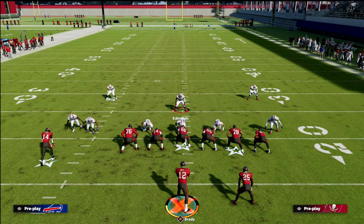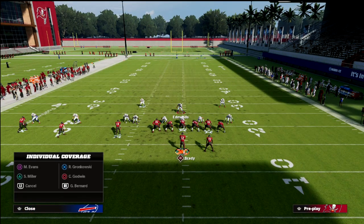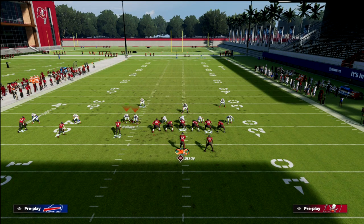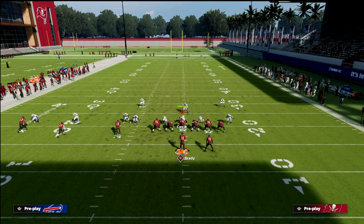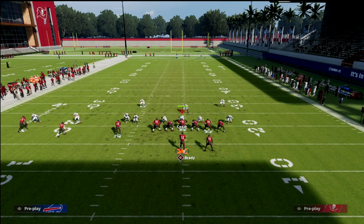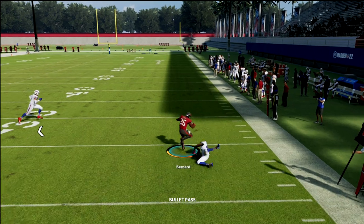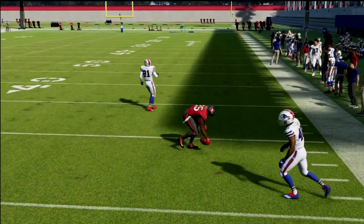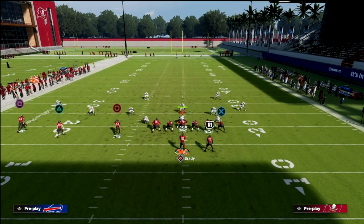So I want to show a variation: take the tight end's post route and man this guy up on the running back. Once you notice they're dropping a lot of people, you can go to this setup. All we're going to do is take the running back and put him on an out route. By putting the running back on an out, he's going to beat man coverage, and you'll pick up an easy five to ten yards.